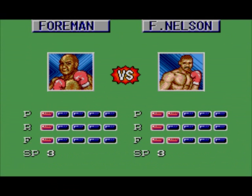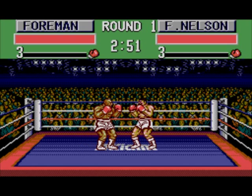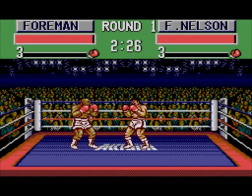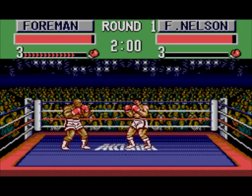Here's event 1 and we're going up against F. Nelson. The controls are identical to Heavyweight Champ. Pressing button 1 will throw a left, pressing button 2 will throw a right, pressing down-left will duck, pressing up-left will sway backwards. Pressing down will block low, pressing up will block high, pressing down-right while punching will do a body shot, pressing up-right while punching will do an uppercut. If you hold both buttons down and let it charge up you can do a power punch, but release only when the bar is at maximum.